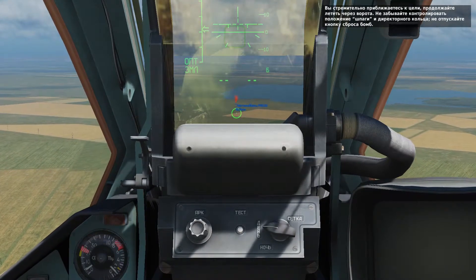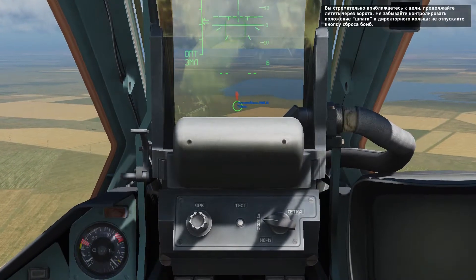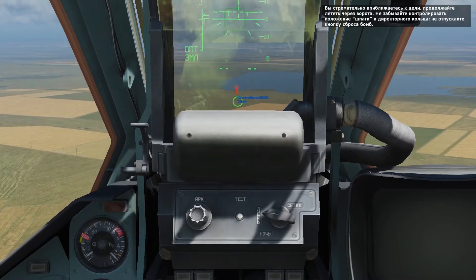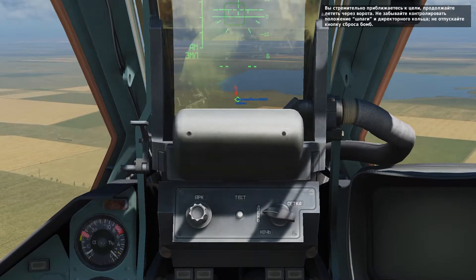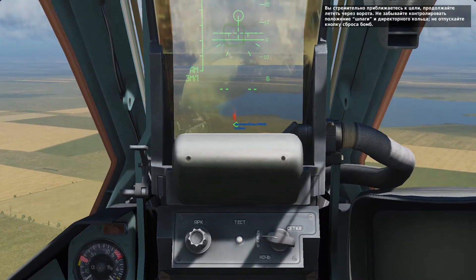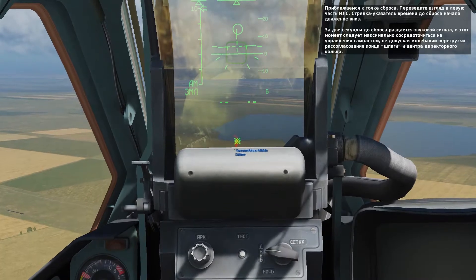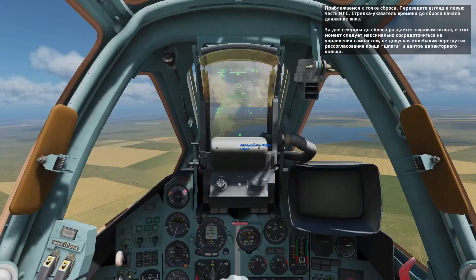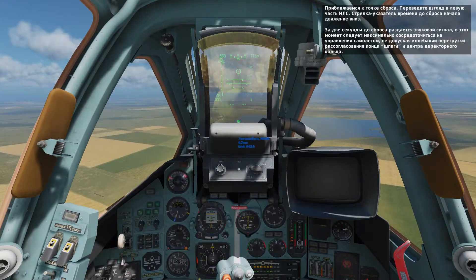As you approach the target, keep flying through the gates but keep the PIPR aligned with the vertical line at the top of the pitch and bank angle indicator in the center of the HUD. Continue holding down the weapon release trigger. Approaching the release point, the time-to-release indication on the left side of the HUD descends and the release tone is heard shortly before the bombs are released.